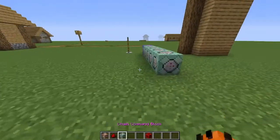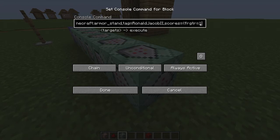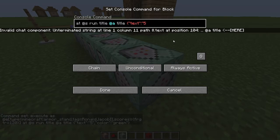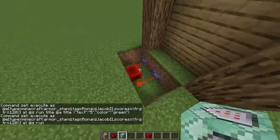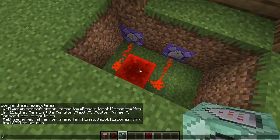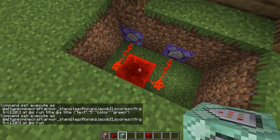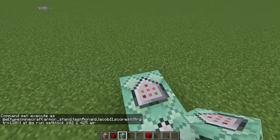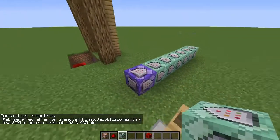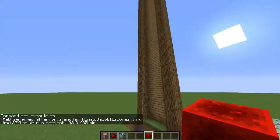Now we have our countdown done. After that we're gonna have it drop — so after 120 ticks, instead of the title command we're just gonna set block to air. Copy this and paste it in here, get rid of that slash, and we're good. Now if we activate this then after five seconds it'll drop.